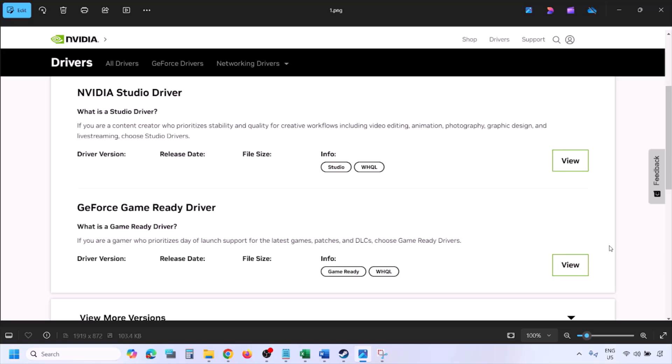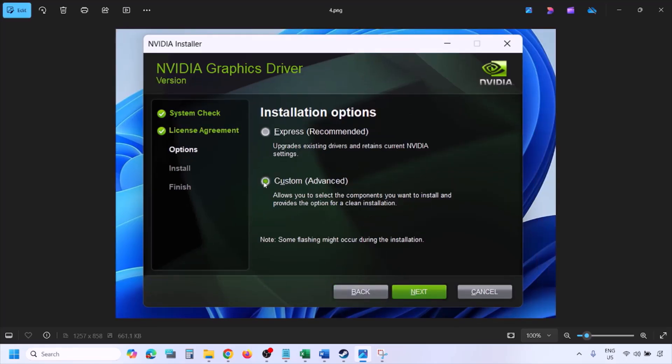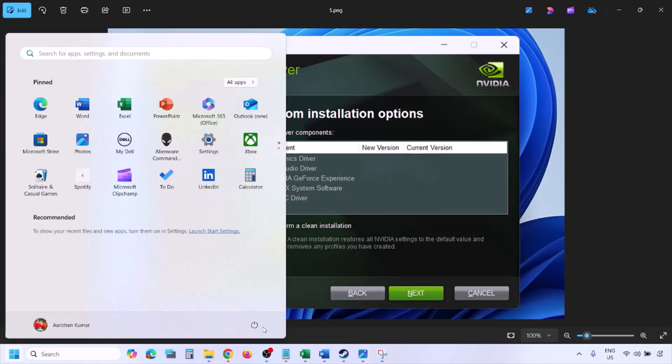Click on View, then click on Download and let the download complete. Once done, run the exe file, click Agree and Continue, then select the Custom option — by default Express is selected. Click Next, then put a check on 'Perform a Clean Installation', click Next, and let the installation complete. Once finished, restart your computer and launch the game.